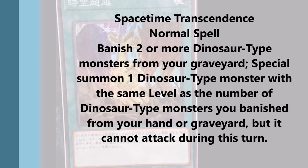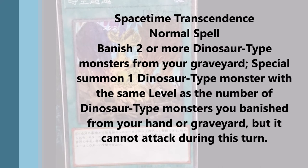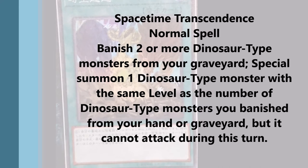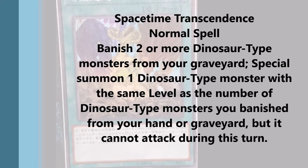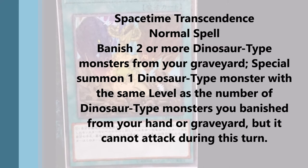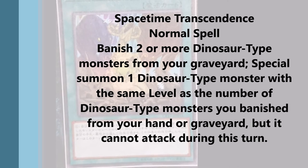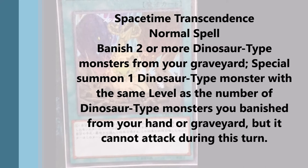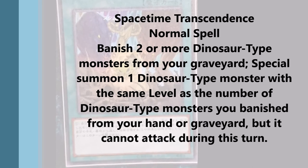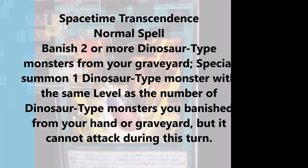Honestly, from how I've playtested dinosaurs, I usually like to use my resources from the deck and not really from the hand or graveyard. Usually the graveyard I just keep stacked for Miscellaneous Dinosaur, Oviraptor, and Ultimate Conductor Tyranno. I don't like to touch my dinosaurs in the graveyard unless I really have to. So honestly I don't think I'm going to use this card — maybe one or two at most, but definitely not three. But it can definitely help if Miscellaneous Dinosaur ever gets limited or the deck gets hit hard.